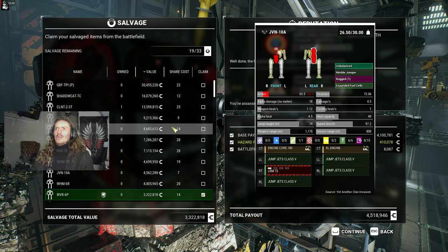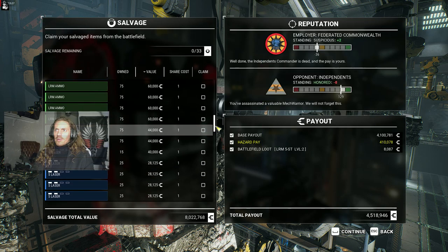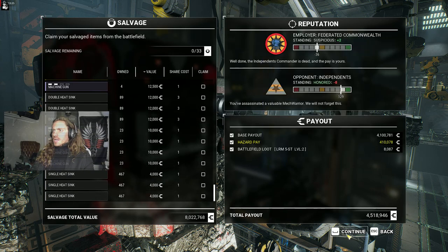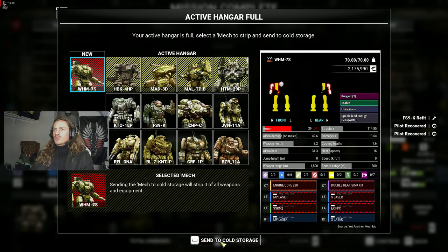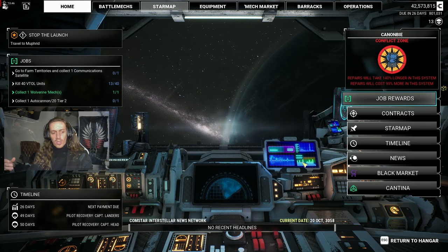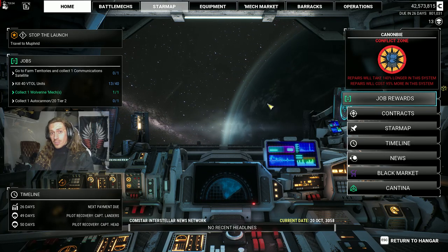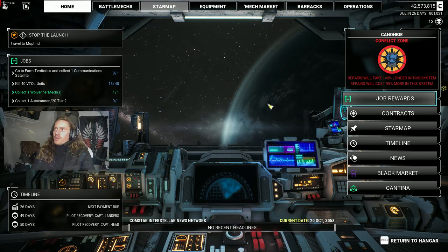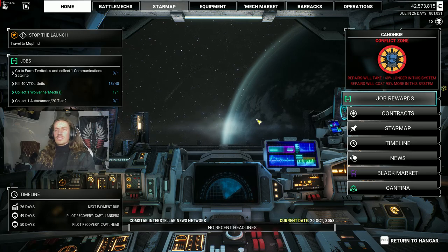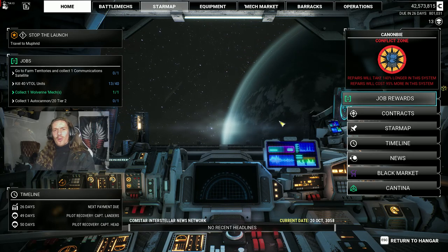I want that Warhammer — what can we take for 19 salvage? Let's take double Warhammers. All the rest of this gear is useless to me unless there's some cool salvage. Shadow Cat? Nah, I'm good. We already have a bunch of double heat sinks. We're going to be running a brand new playthrough, start over from the beginning, do a bunch of episodes. That's the kind of content I like to watch. Anyway, stay cool guys — go commit some war crimes and I'll see you on the next one.